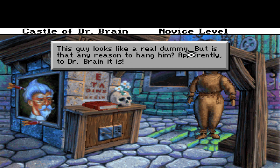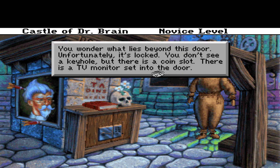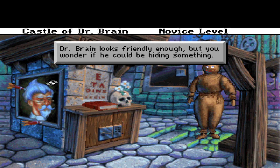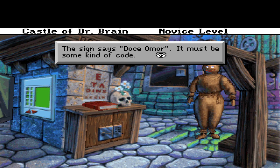This guy looks like a real dummy, but is that any reason to hang him? Apparently to Dr. Brain it is. This leads down to a pool full of piranhas — what the — this game just got dark! Dr. Brain so hates to leave unsightly messes around the castle. The skull was left over after one of the doctor's unfortunate brain transplant experiments; fortunately Dr. Brain was able to recycle it for a worthy purpose. This place went creepy-sauce dark. You wonder what lies beyond this door — unfortunately it's locked. You don't see a keyhole but there is a coin slot, and there is a TV monitor set into the door featuring a numeric keypad. Dr. Brain looks friendly enough but you wonder if he could be hiding something.